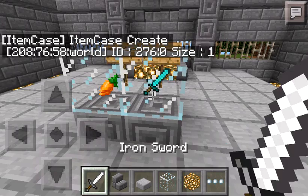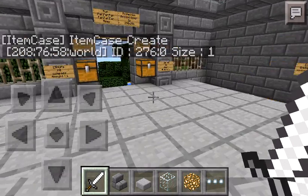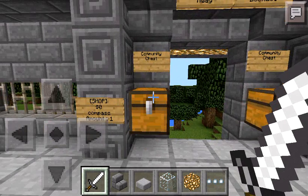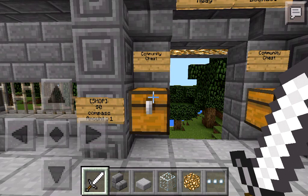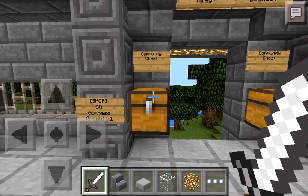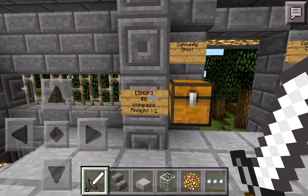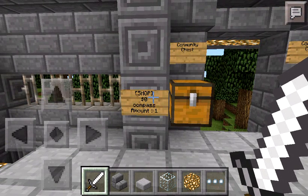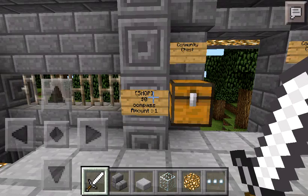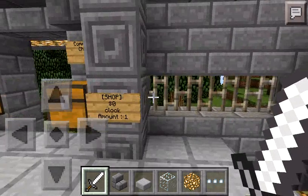This will come useful for the shop. You get a community chest where you can throw items you don't want, and maybe other people can come and have a look in the chest and find out if they want it. Got a shop sign, economies plugin — don't think that's done right. I'll need to redo that.